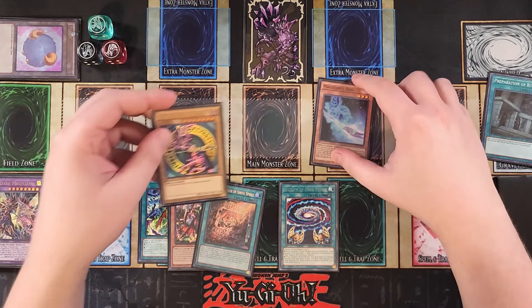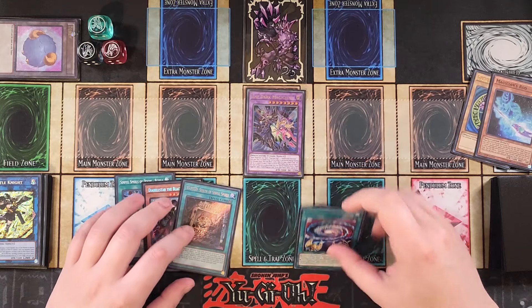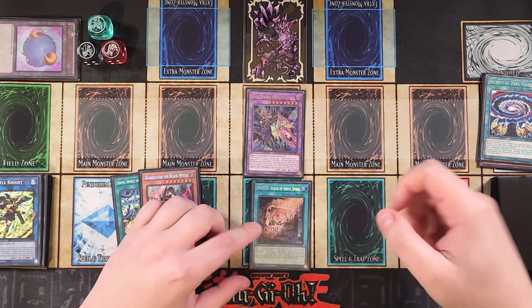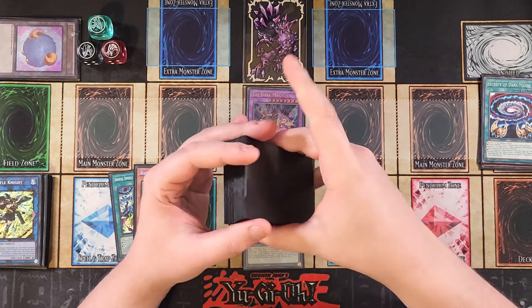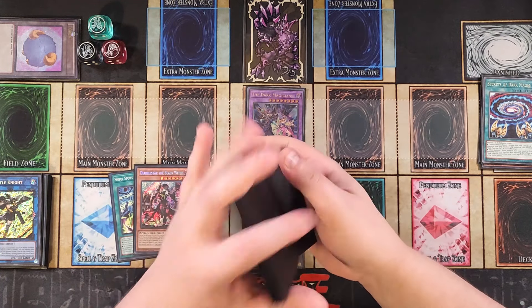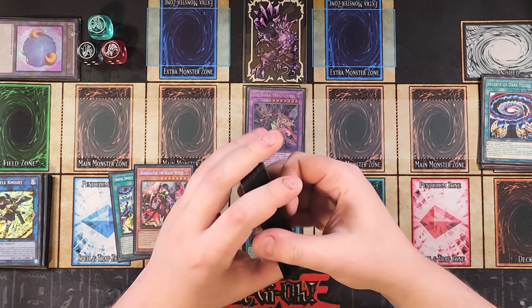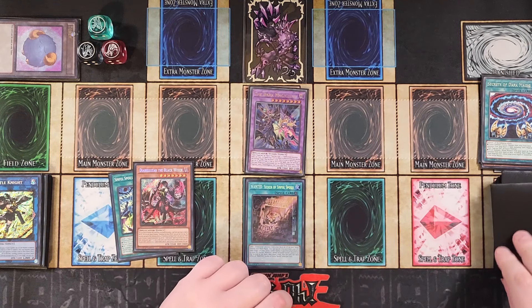Now we use Secrets of Dark Magic to fusion summon using both into Dark Magicians. That's really important because we have Wanted, which lets us add a card to hand, and we also use Dark Magicians' ability to top-deck a card — if it's a spell or trap we get to set it to our side of the field, which is pretty cool. We chain one, chain two and grab Soul Servant to set to our side of the field.